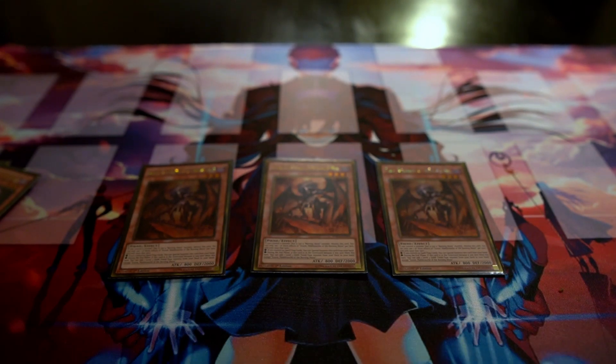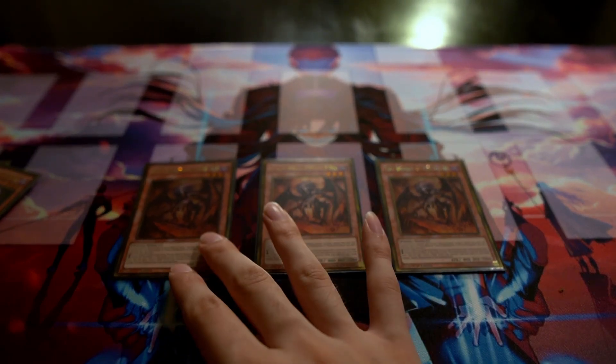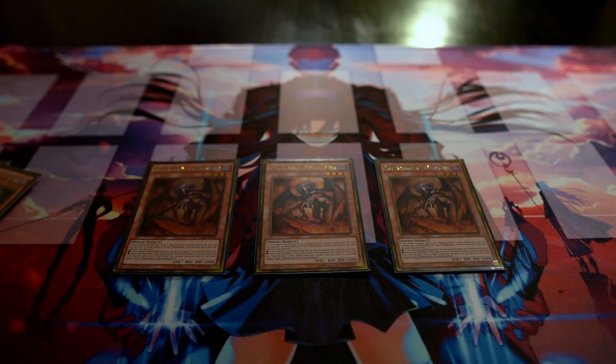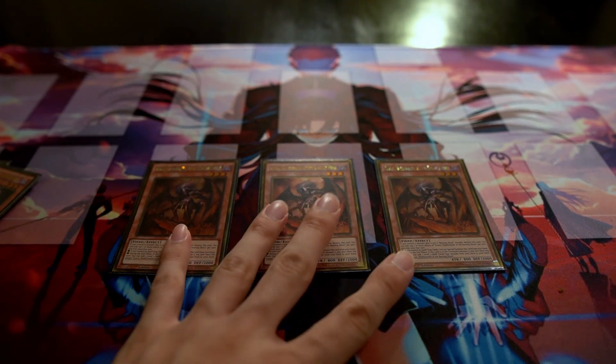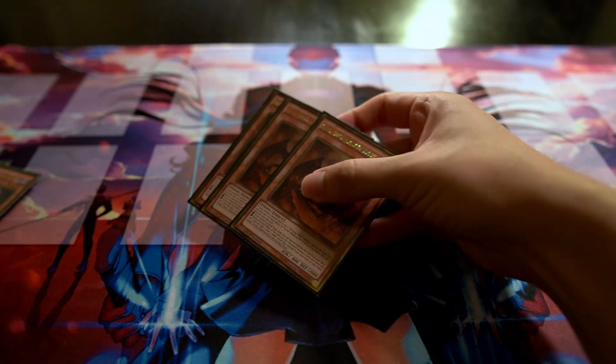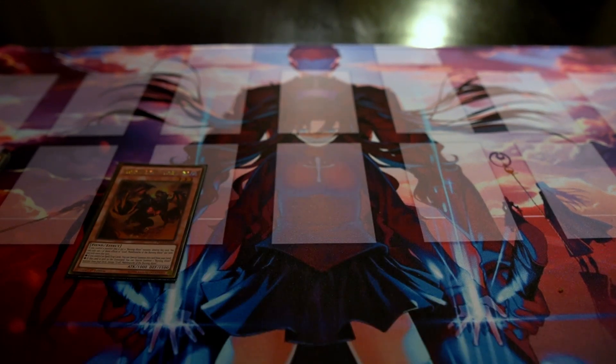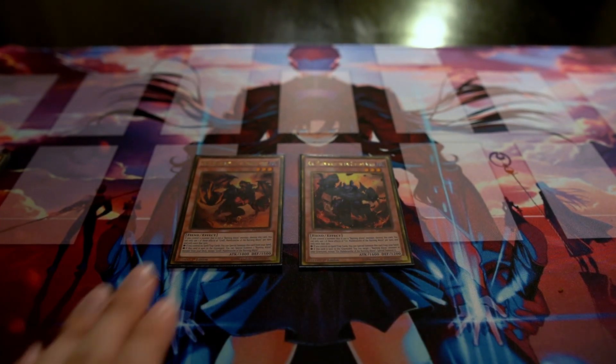Triple Skarm is basically the searcher of the deck. When sent to the graveyard, on the end phase you can search a level three fiend-type monster and add it to your hand — so you can search things like Tour Guide or whatever Burning Abyss you need. Running three is really good because you want to see him as much as possible.